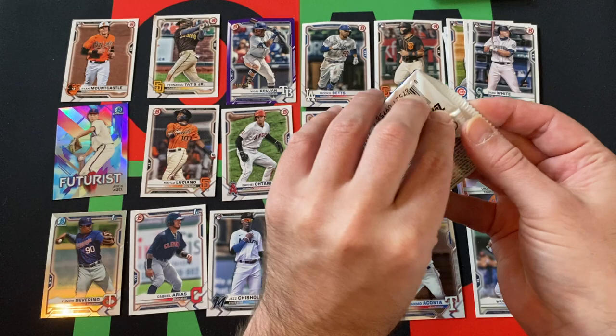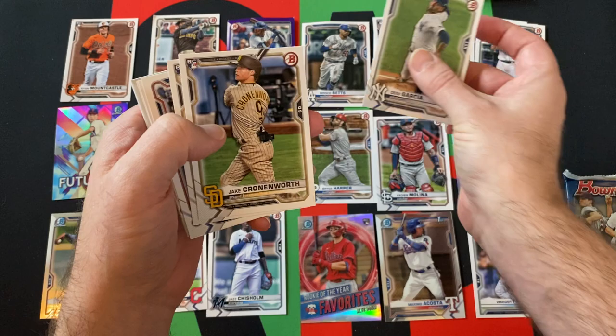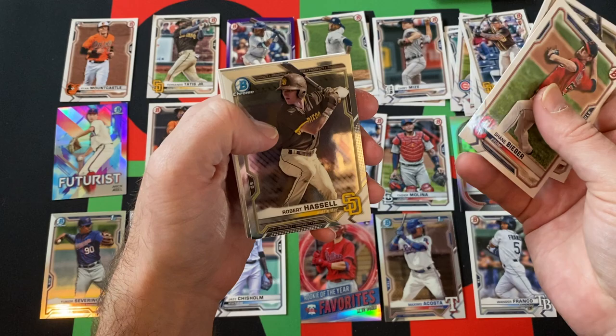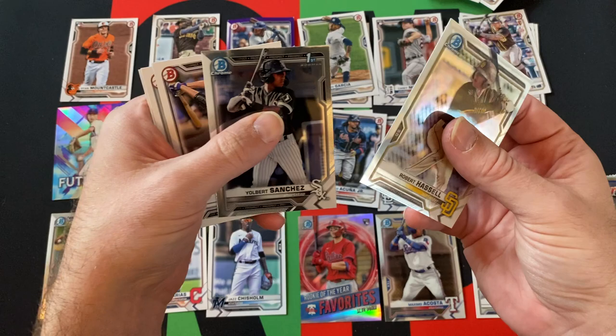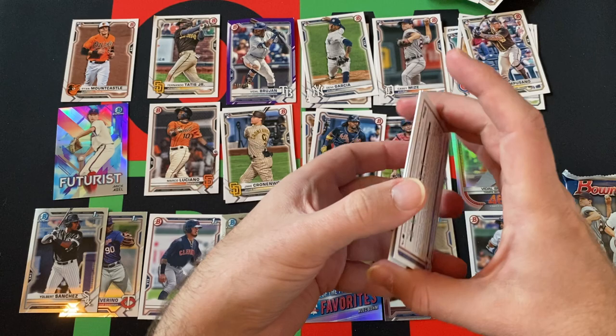Next pack: Casey Mize rookie, Devvy Garcia, Jake Cronenworth, Luis Campusano rookie, Ronald Acuña Jr., Shane Bieber, Christian Yelich, Robert Hassell chrome — that's a decent one — Yelbert Sanchez, solid card there, Zach Veen, Nick Bitsko, and Casey Martin.